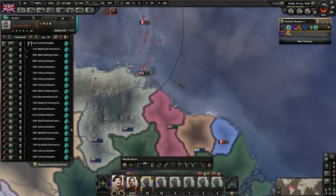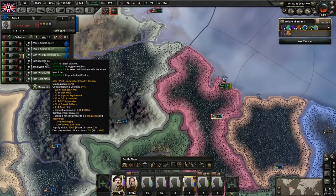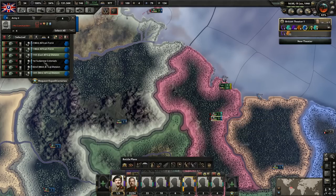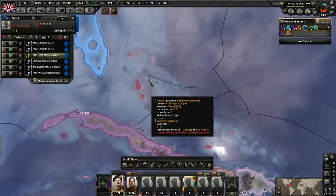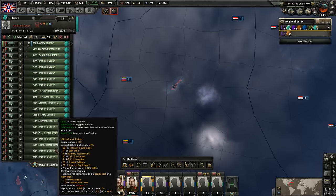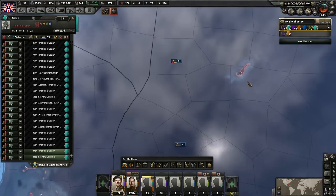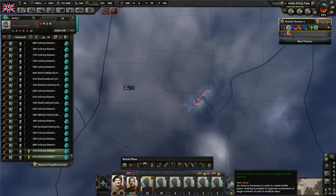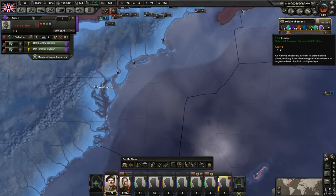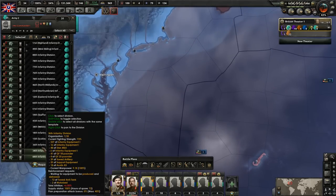We could also launch a naval invasion there. Let's take one of the troops here - this guy needs to be trained too. We'll take one of these guys and move him over to here. We'll try and see what happens there. We'll move these two divisions over there though. Let's move these two over to the Bahamas here and create a new army for right now, just so I can keep track of which ones we're moving over to this area. These guys would go into that army. And then let's give some more over here to Canada.